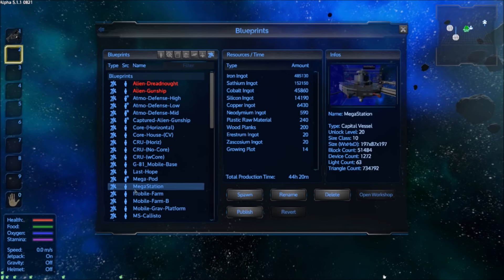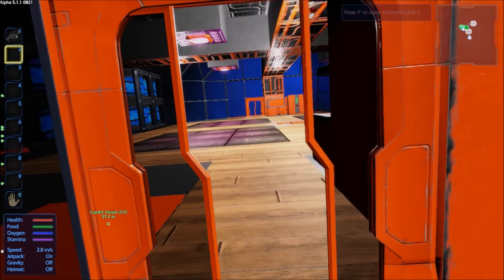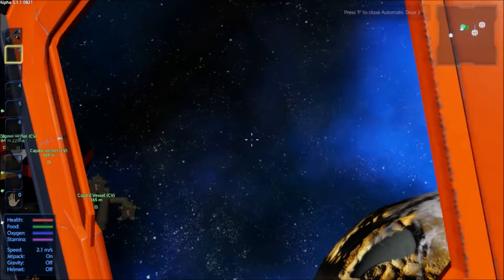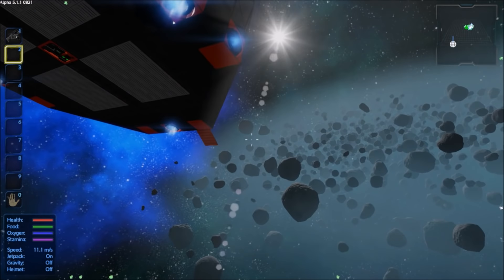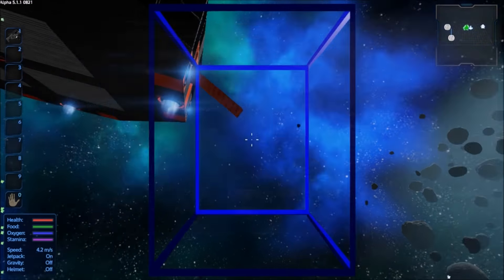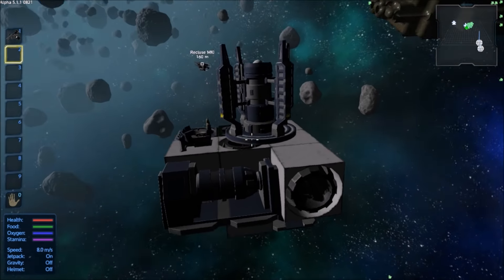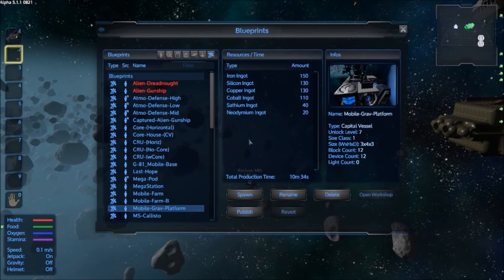After the Mega Pod we've got the Mobile Farm, which I spawned in on the Mohula Family Server. The name says it all — it's a mobile farm. Mobile Farm B is basically the same except it has a gravity generator on top and a hyper drive on the bottom. Then there's the Mobile Gravity Platform, which is just a mobile gravity generator I use largely in creative mode to create gravity while building.